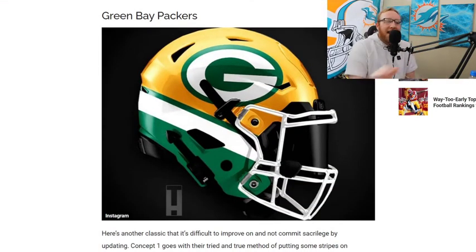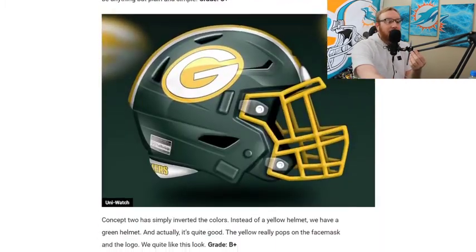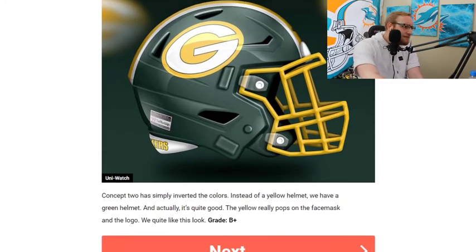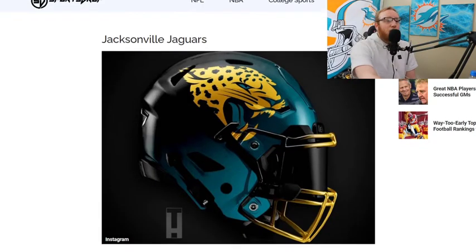The Packers — these are all looking real good. I love the extra white stripe they added, another green, very similar to their original helmet but with a white and green stripe at the bottom. Very, very good. I love the concept, but the Bucks one is a little bit better. Bucks is still the best.